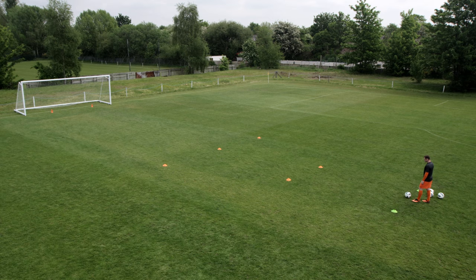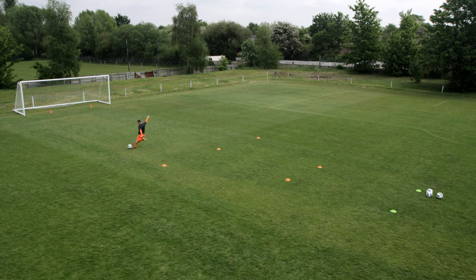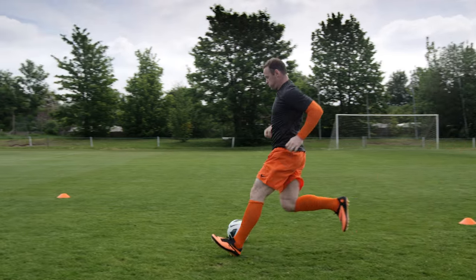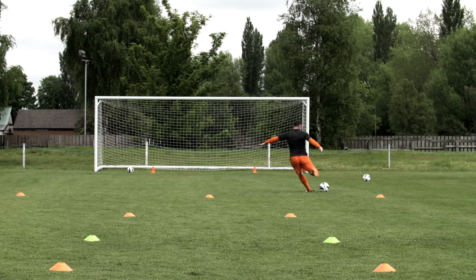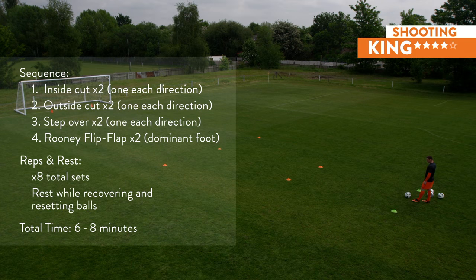The king drill — it's all about sharpness. Beat your defender and finish. Beginning at the first gate, accelerate with the first ball towards the goal. At the middle cone, make a sharp inside cut — finish side net. Third ball: use a step over to beat the imaginary defender and finish. With the fourth ball, use a Rooney flip-flap move. Always focus on finishing with power and accuracy. This is one full set. Do eight total sets with forty-second rest in between. Alternate between your right and left side on each of the moves: inside cuts, outside cuts, step overs, and Rooney flip-flap. Six to eight minutes of total training time.